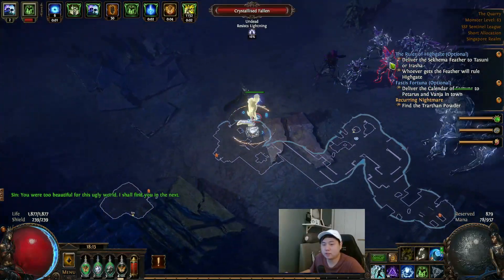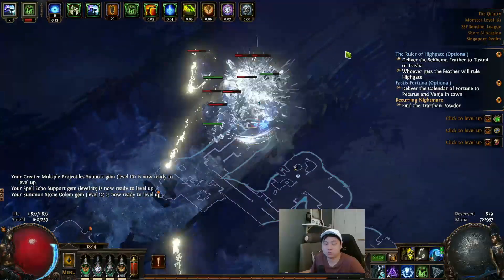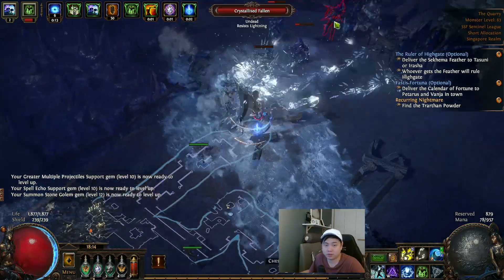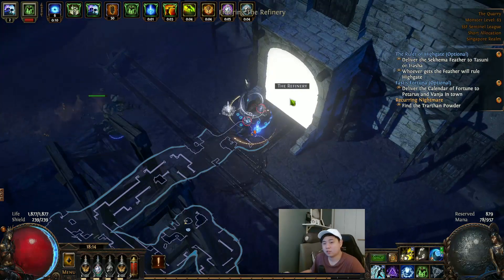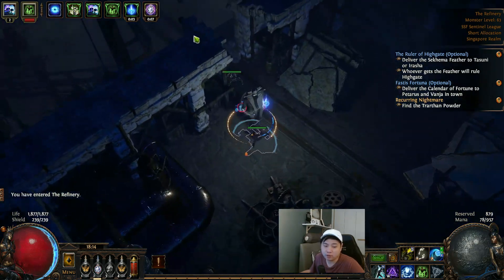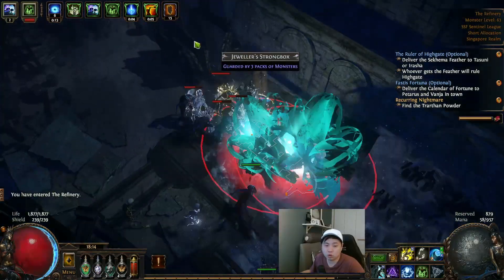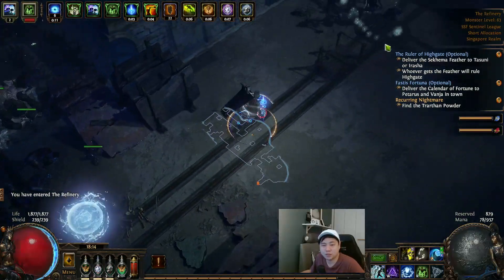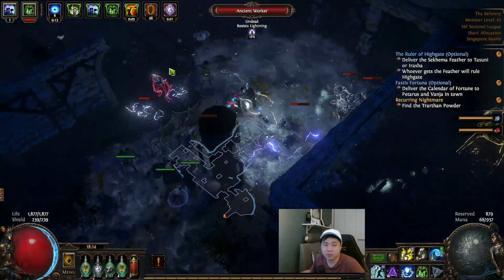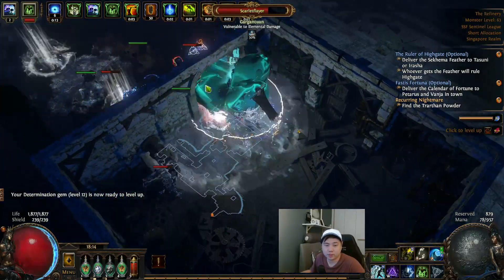Once done, head in the opposite direction for the main quest — take a quest item from one of the bosses before going down. The Refinery: you can go either left or right. If you go left just follow through all the monsters and keep heading right. The boss is on the top right — there's a door that leads you through to the top right where you encounter the boss.